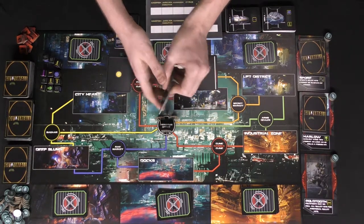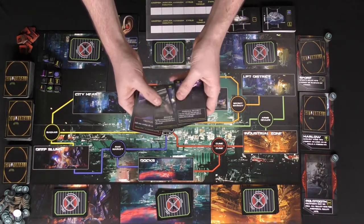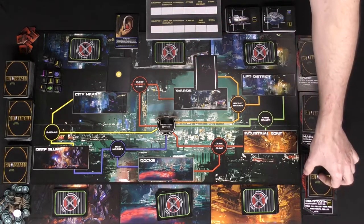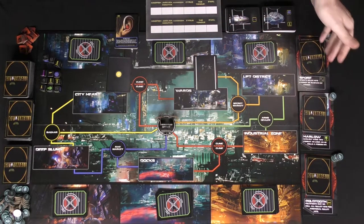You're also going to give every player a player deck of cards. It will come with Personal Security, a Moto Taxi, Restock, Firefights, Devil's Gambits, Planned Ambush, and Wiretap. Go ahead and place these aside, make sure you shuffle the deck well, and then everybody is going to have all of those things.